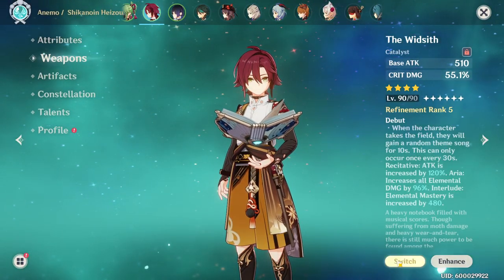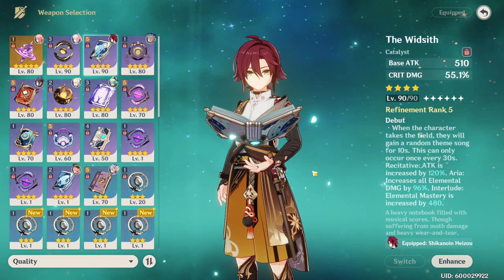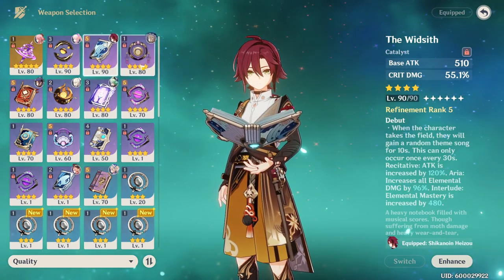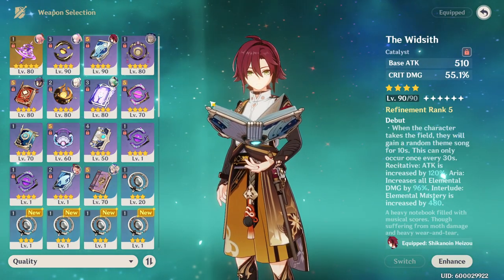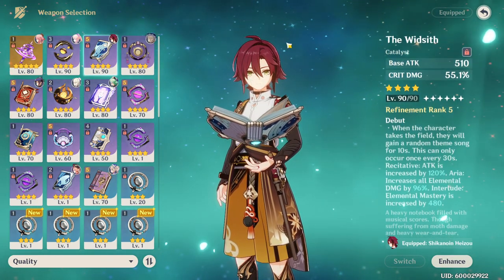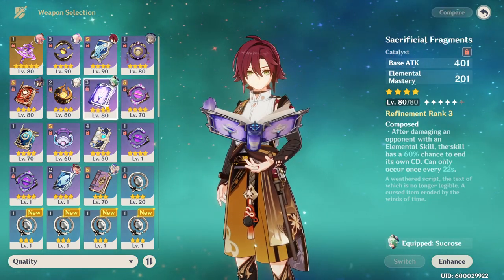Weapons for Heizo have a lot of flexibility. A lot of the 5-star catalysts are going to be fantastic for him, and you can accentuate your build around those. If you don't have a 5-star catalyst, he has plenty of 4-star options. The Widsith is one of the best, often outclassing a lot of 5-stars due to its ridiculous passive — especially at higher refinements. All three of the passives are good for Heizo: attack, elemental damage or elemental mastery, while having a crit damage substat.